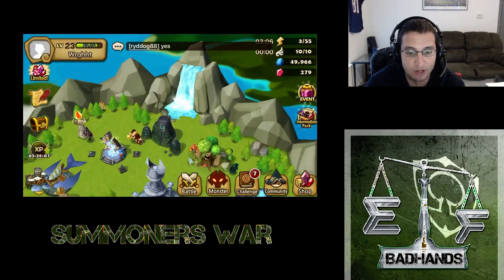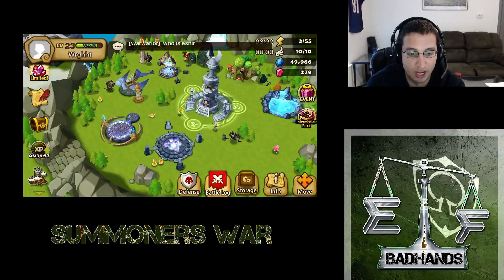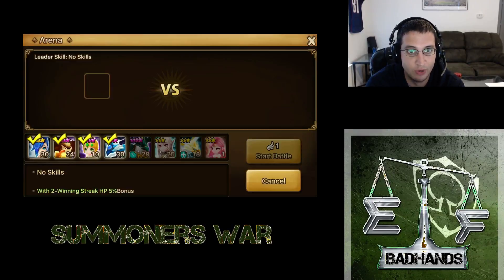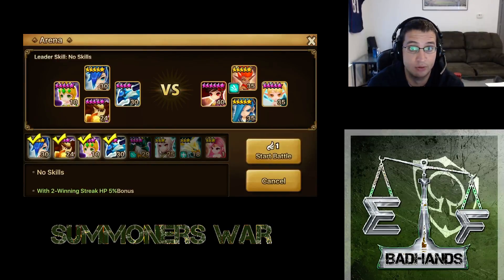We've got Shannon at five-star. Right now we're just waiting for energy to recharge, so we're probably just going to auto-lose in the arena. What ends up happening is I'll get matched against all these level 40s and I just can't win against them. So what I'll do is intentionally lose against them, take the one Glory Point, and get low enough in ranking to where I start drawing people closer to my level.